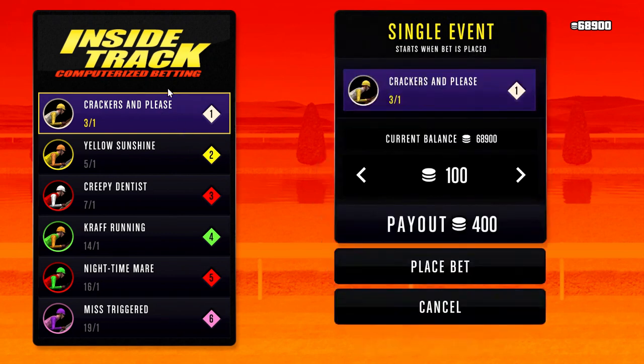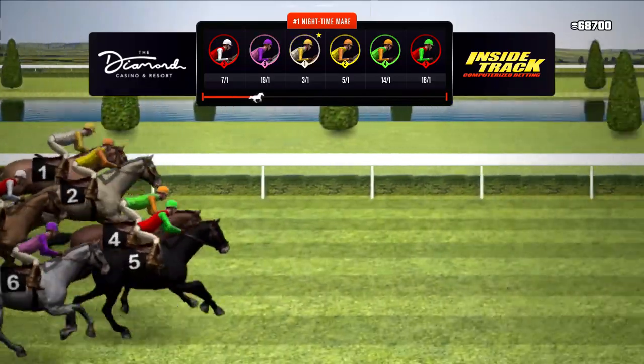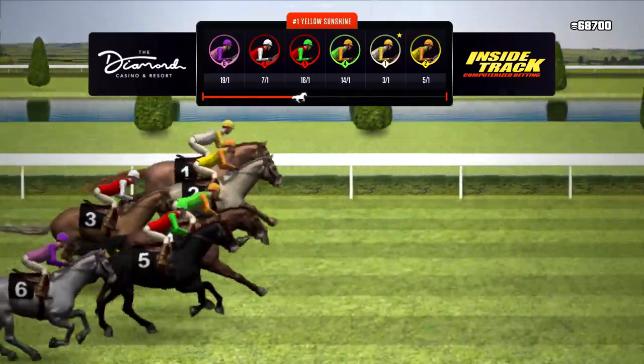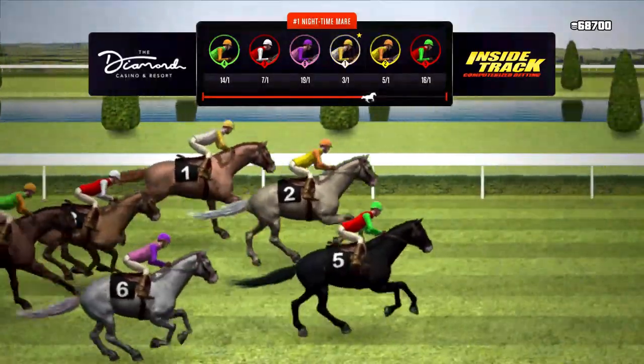I'm going to do this one more time — pick a horse, hover over the pad, spin it out first, then start from the top of your controller and go down slowly. Place bet and hold it. Remember guys, you have to hold it as soon as you hit the place bet button. Keep holding it through the race. When it freezes and shows a picture, that's when you let go.